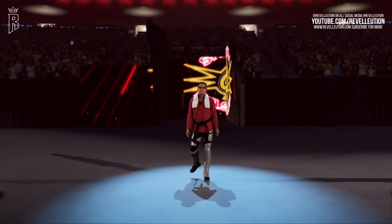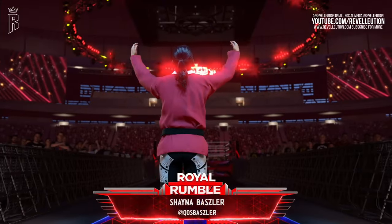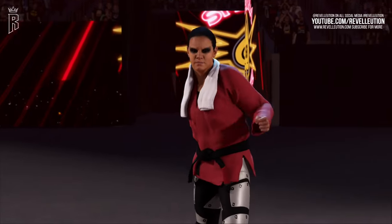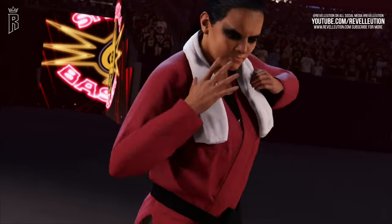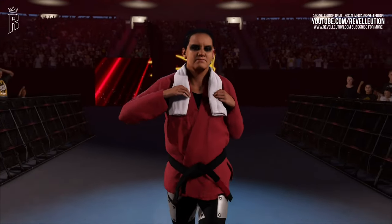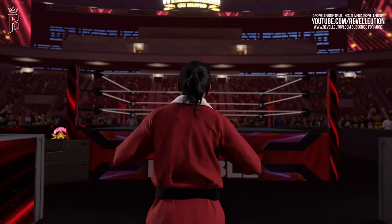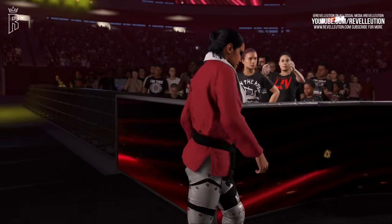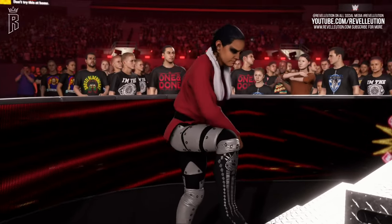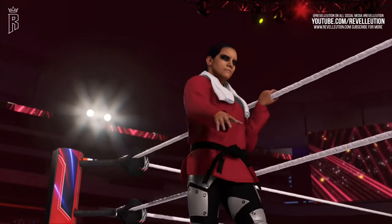Following on from Rhea Ripley, we have Shayna Baszler, who — like Charlotte Flair — seems somewhat similar to last year's game, albeit with slight tweaks here and there to make Shayna more up to date. This time around, Shayna sports her silver attire from the Women's Tag Team Title Unification match on SmackDown with matching black eyeshadow — something Shayna has been doing more often than not in recent times. While Shayna still looks pretty cool, she looks the least striking compared to those who have had bigger and better updates this time around. Given that Shayna has her tag team attire from when she and Ronda Rousey unified the belts, it does make me wonder if Ronda will make the cut this year after departing WWE.